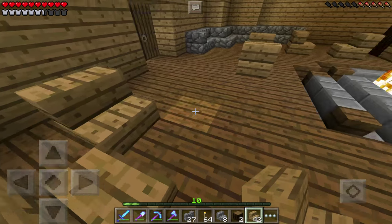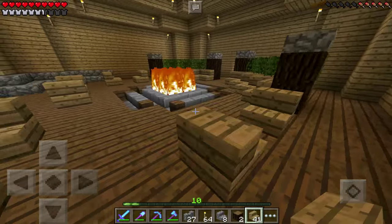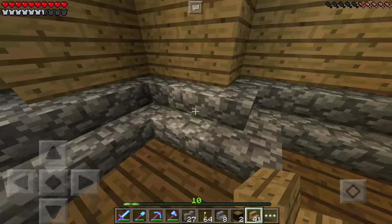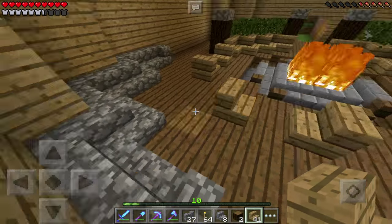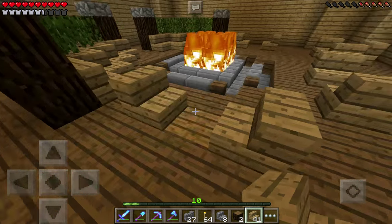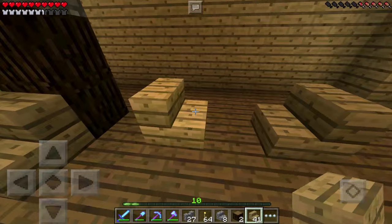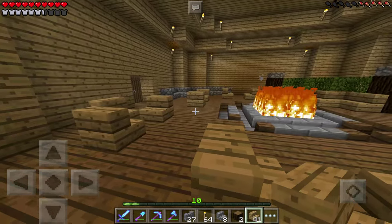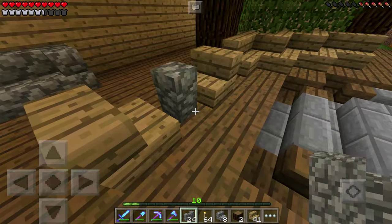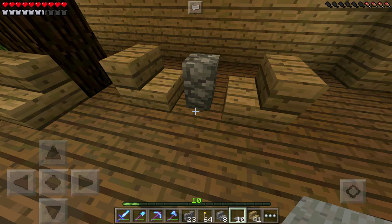Alright, I think I have a floor plan I like. It's not symmetrical at all but I think it looks pretty good. Over here I'm going to have a nice big bench for people who just want to sit and relax — maybe this is the waiting area. I'll have two double tables over here, a triple table over here, and then a double over here. That ought to be good for the lodge.